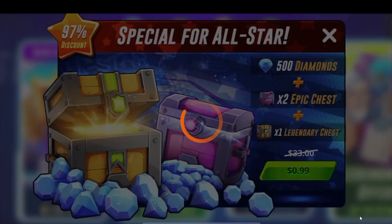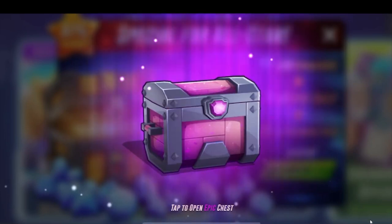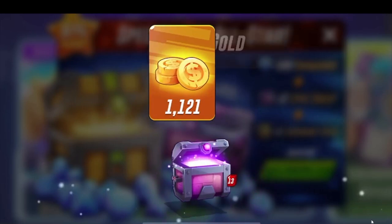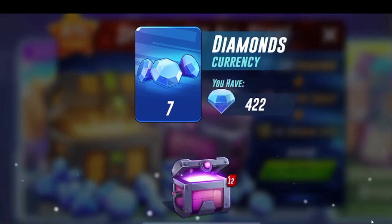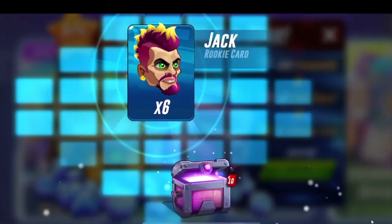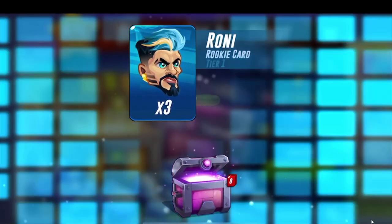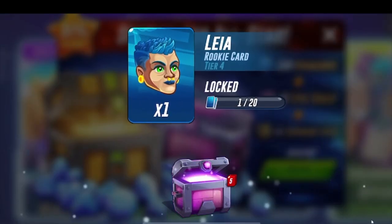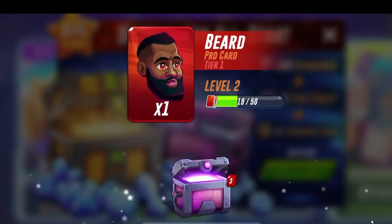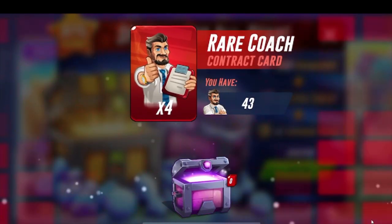Hopping into the other epic chest now — let's see if we can pull anything good. A thousand gold out of this one, that's insane. Seven diamonds. More freeze — gotta love the freeze super power, pretty decent. Tadaya again — almost close to upgrading her to level four, I do use her. Got Gunner again, don't use him. Axel. We got Aaliyah — I've actually never pulled Aaliyah before, so that's kind of nice. Mike, Beard again, Lee, another Angry Monkey, and a rare coach.